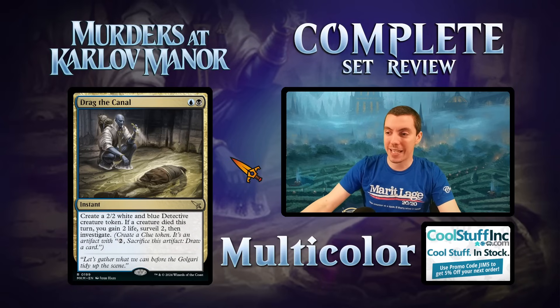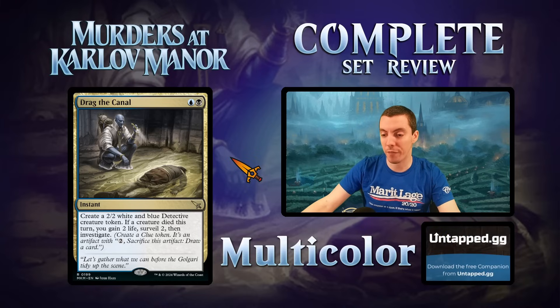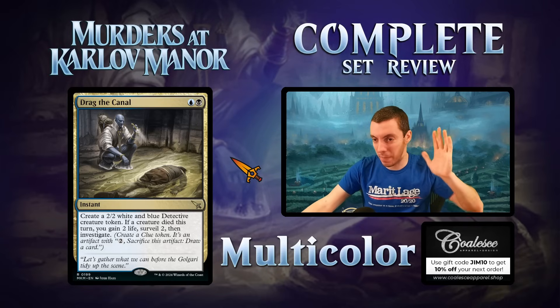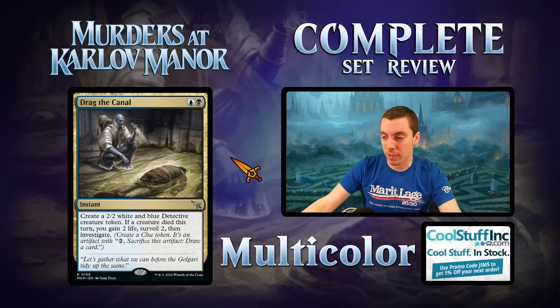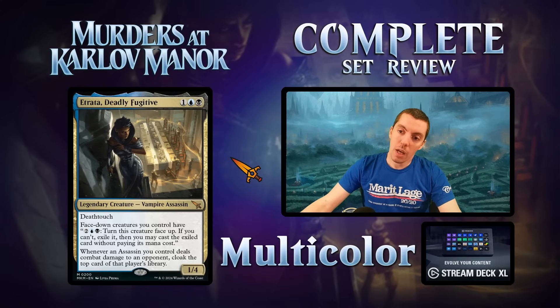Drag the Canal — Dimir instant, two mana rare. Make a 2/2 blue-white detective creature token. If a creature died this turn, you gain two life, surveil two, and investigate. Flash bear is a decent floor, but mostly you play this when something died and you get a whole bunch of value. Two mana for a 2/2 plus gain two, surveil two, and investigate is very good. Hard to parse exactly what deck wants it — not really a control card. Great rate in limited, constructed I'm just not seeing where it fits.